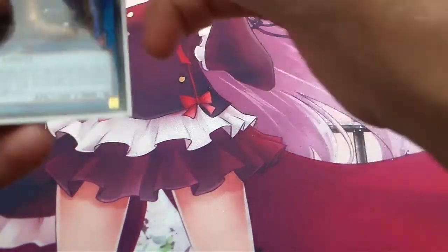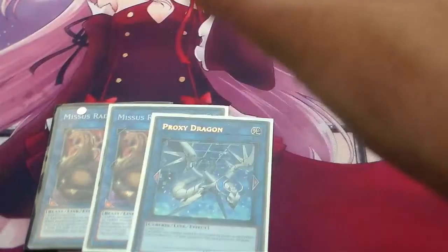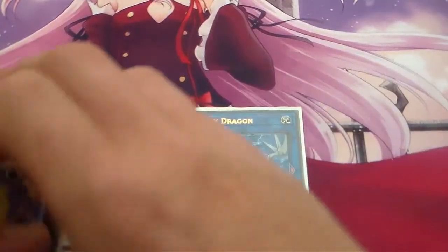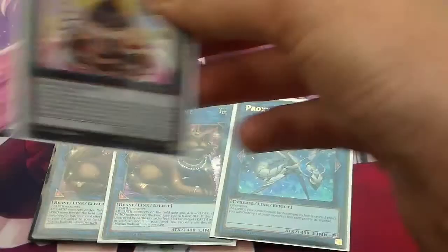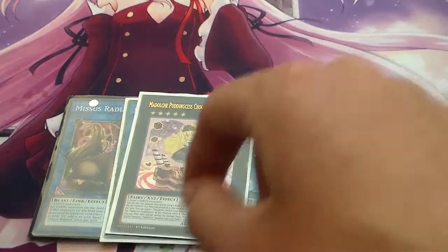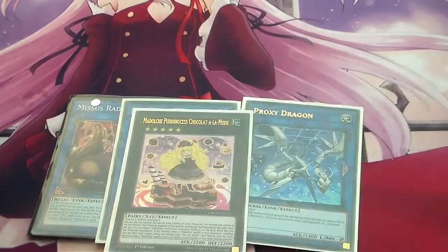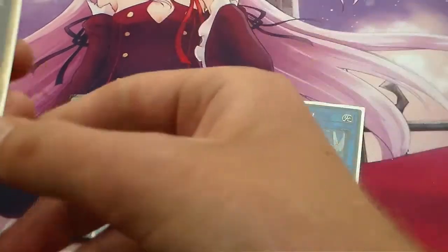For the extra deck, for the Link Monsters we're running two Mrs. Radiance and one Proxy Dragon — that's all you need for the Link Monsters. We're running one Chocolate La Mode, our combo piece for the deck; this is how you get Messengelato out now in Link Format.